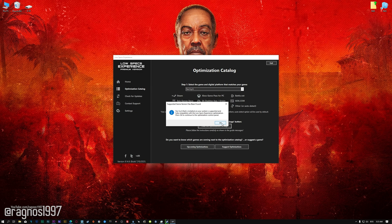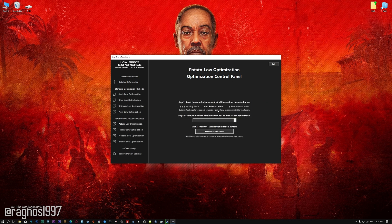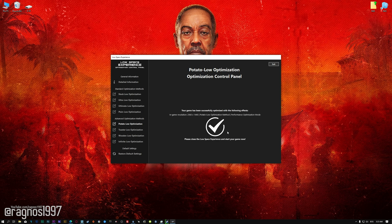Low Specs Experience will now automatically check if the game version currently installed is supported by this optimization. If it is, press OK and the optimization control panel will load. When the optimization control panel loads, simply select the optimization presets and the resolution you would like to render your game at. This is something you will need to experiment with on your own to see what works best for your system. Once you decide which optimization presets and resolution you are going to use, press the Execute Optimization button and then start your game.